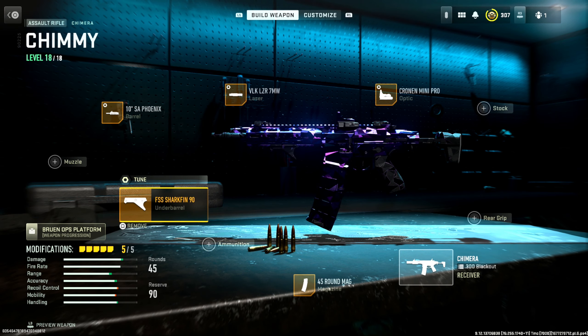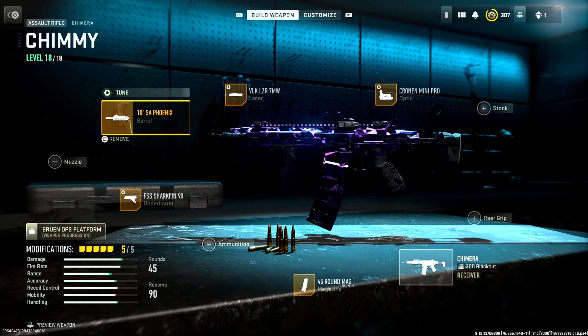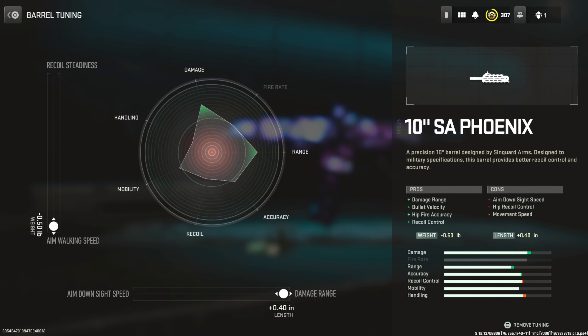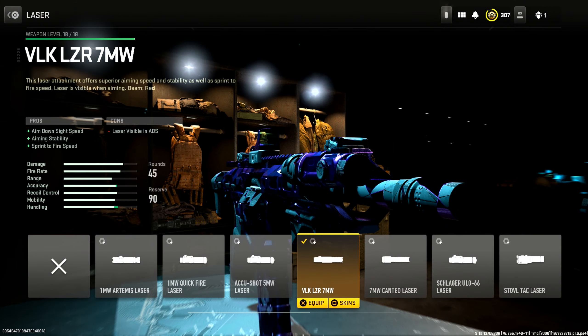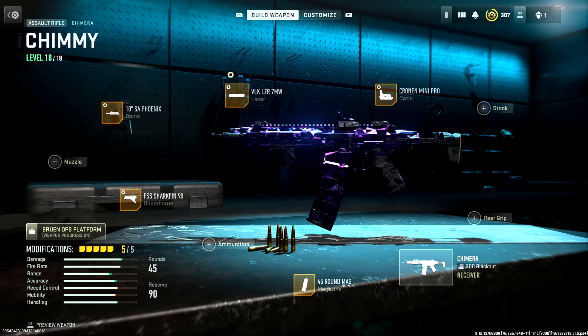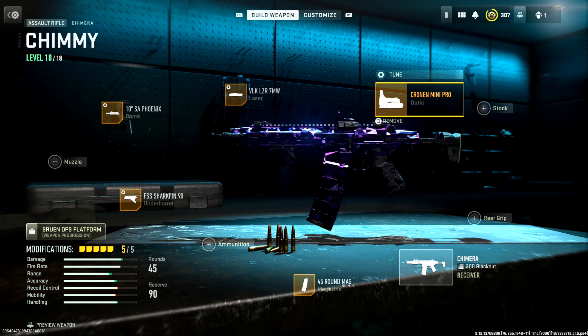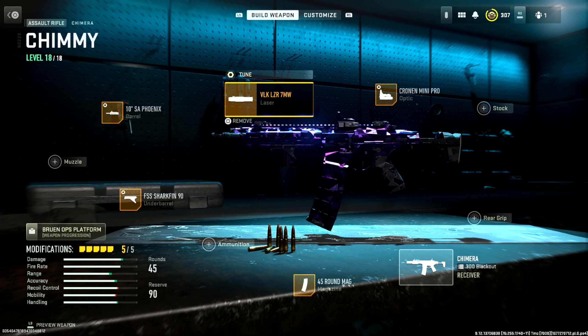Next up, the Chimera: 45-round mag. The Shark Fin 90 again — same tuning, max ADS speed and max aim walking speed. No muzzle. The barrel is the Phoenix, giving damage range, bullet velocity, hip fire accuracy, and recoil control — max tuned for max aim walking speed and max damage range. Laser is the VLK, max tuned for sprint-to-fire speed and ADS speed. My optic of choice is the Cronin Mini Pro, max tuned for max ADS speed. I leave the bottom alone — I don't go close or far. That is the Chimera setup.